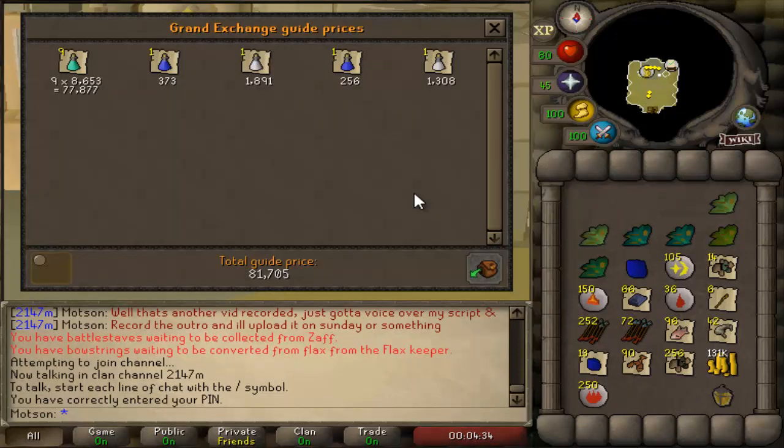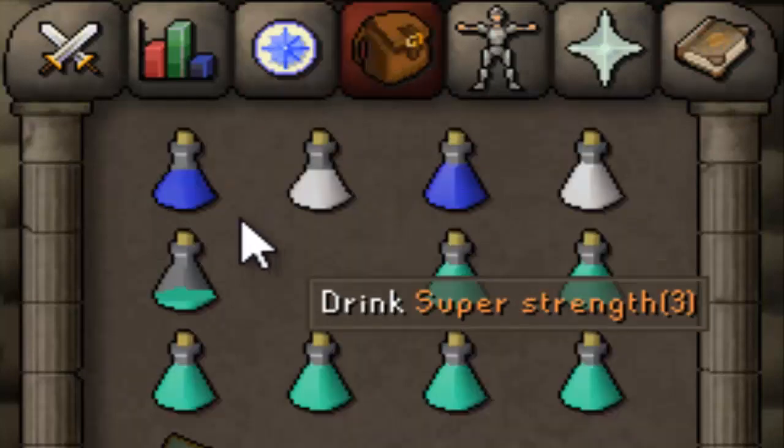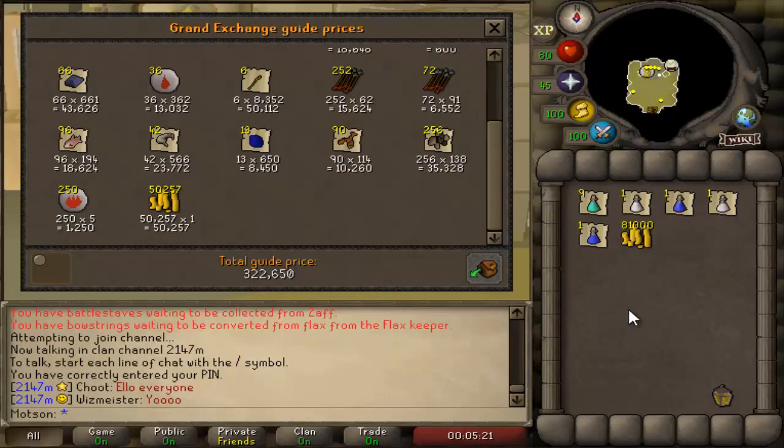So I managed to use 81k in supplies — it would have been a little bit less but I accidentally alched a prayer pot four-dose, so yeah, my bad. Taking 81k from the cash, as you can see 322k is the actual profit I made in the hour, which is really nice. That is plenty enough to maintain a bond in 14 days and you'll have some left over as well, which is amazing.